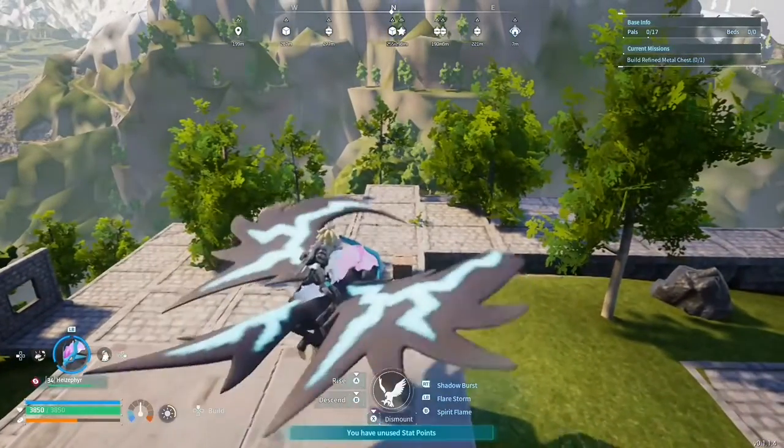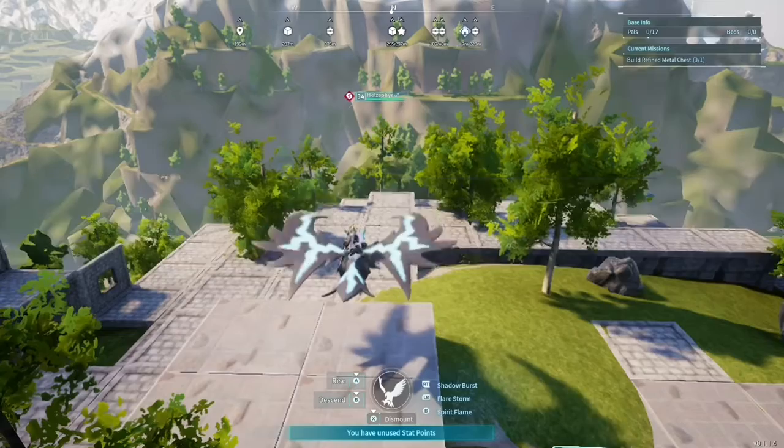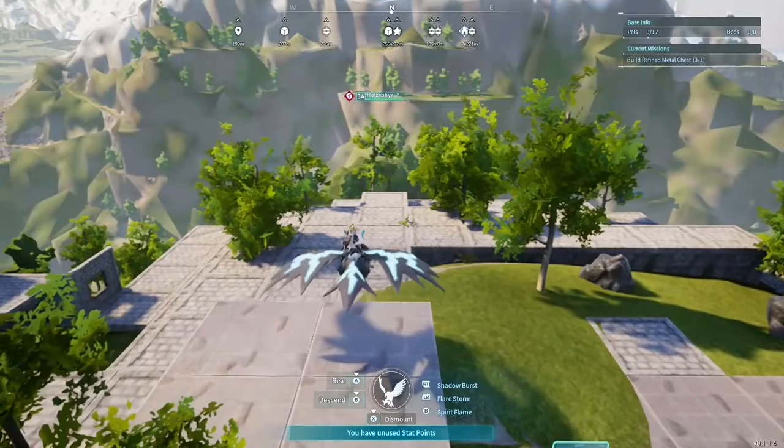Another setting we're going to look at is the mount distance. This is normal here, but if we max that mount distance, we can get a little bit more of a view of our surroundings.